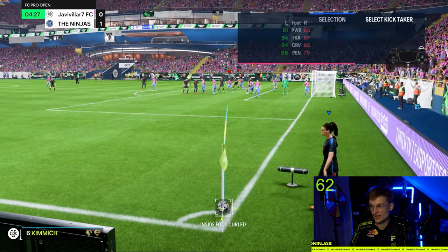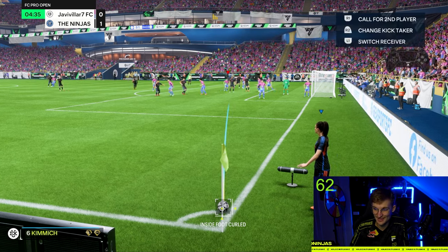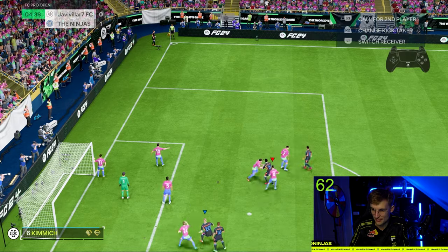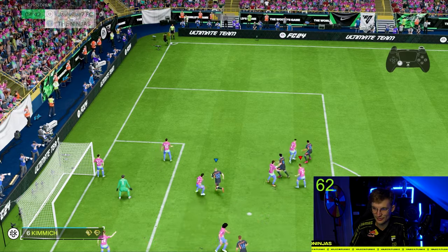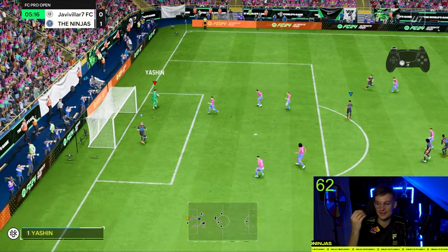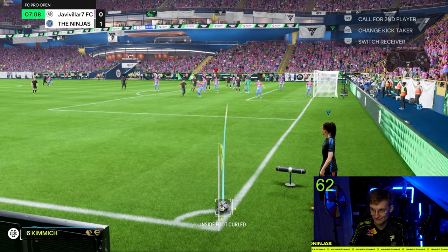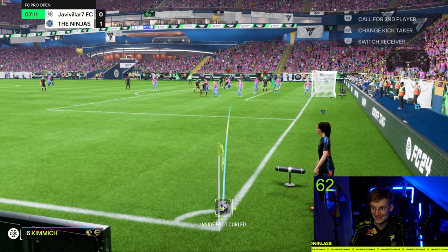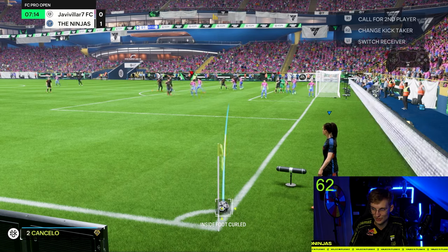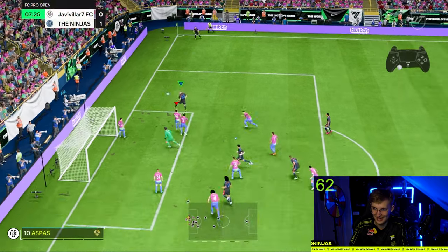With Alexia Putellas' Team of the Year card taking the corner, aim it in between the white line and the penalty spot — two-and-a-half to three bars of power. Run Haaland away from the space then back into the first-post area. If your opponent tries to mark Haaland tightly, fake going back post then cut first post to create the space. Haaland wins the duel, green-time it, and you will score so many more goals if you master these two corner tutorials.